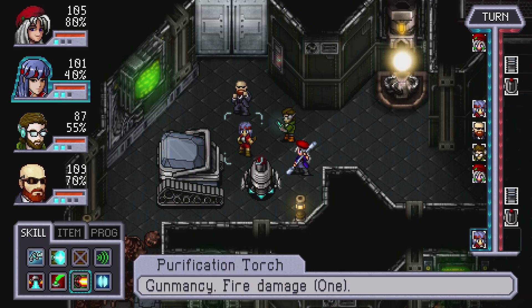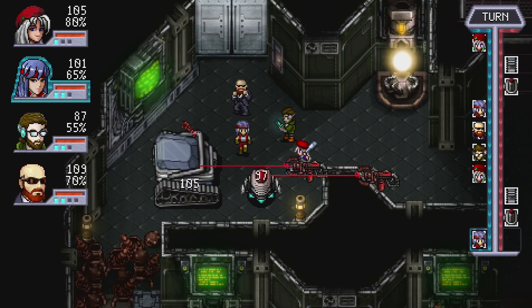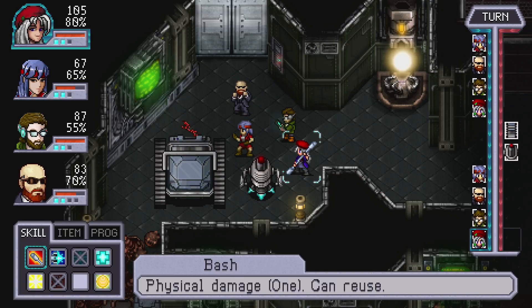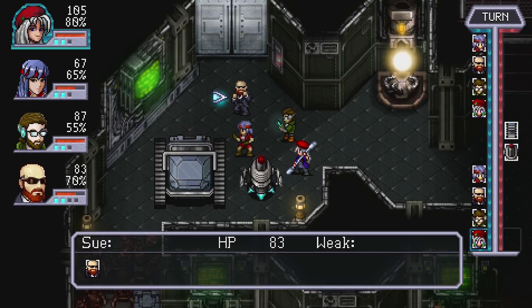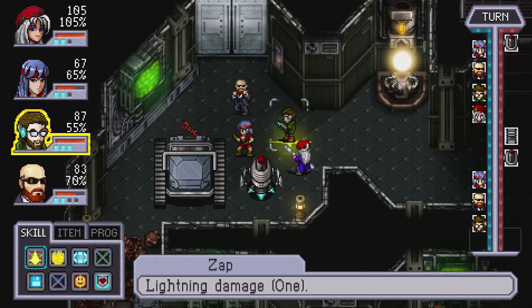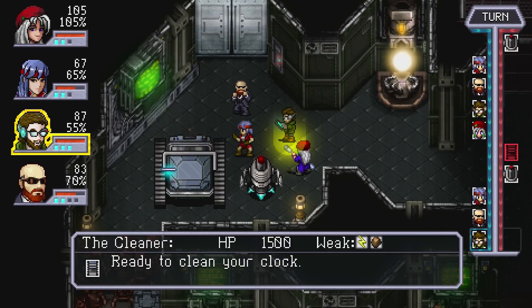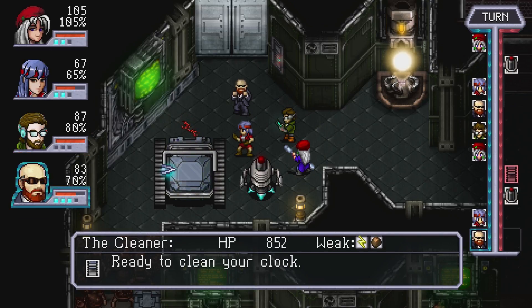She can use this purification torch. Because we cast her focus thing, her attacks hit everybody — though obviously not super effective. I think what we want to do is put the damage on our hacker dude; this is going to make him do like triple damage. He has a pretty cool ability called Void Bullet — it will do lots of damage. Let's just do it to this guy. 648 — that's pretty good.